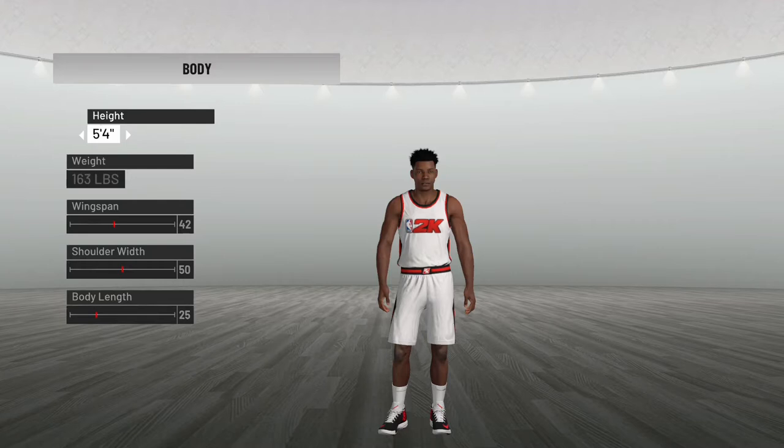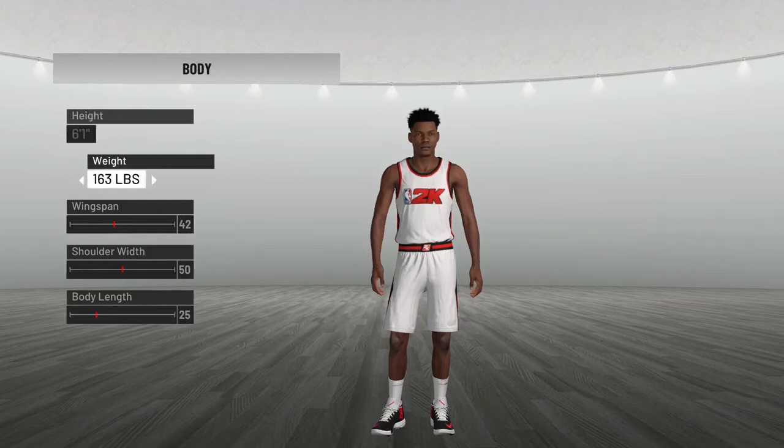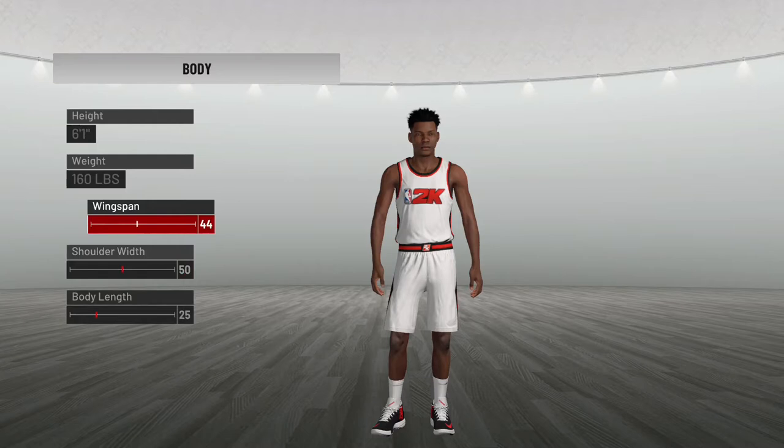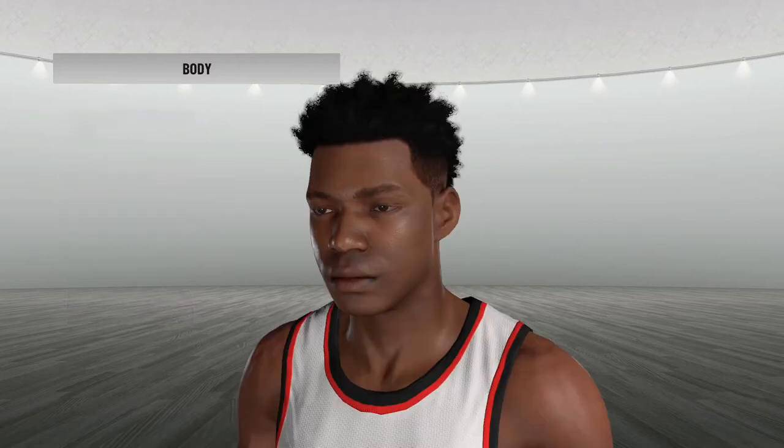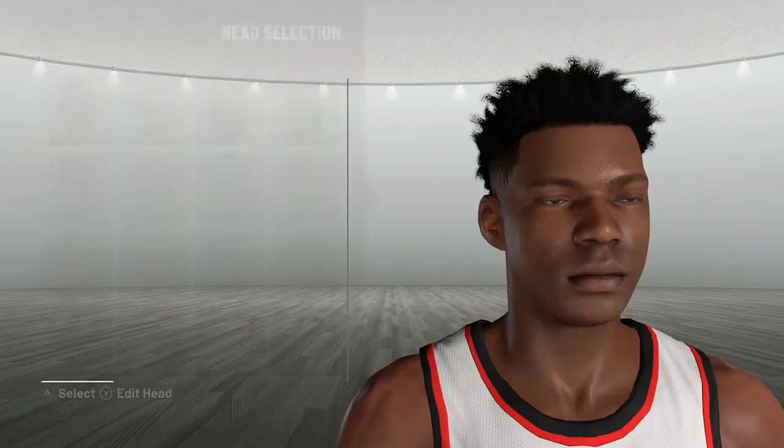Right now my height is five foot four, so I'm gonna be estimating and making my player six one. My weight wouldn't be that high - I'll put 160. For the wingspan, I'm gonna put it at 70 inches, which gives a pretty long wingspan. So six foot nine and 160 pounds for the build.